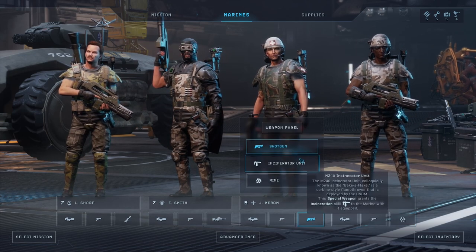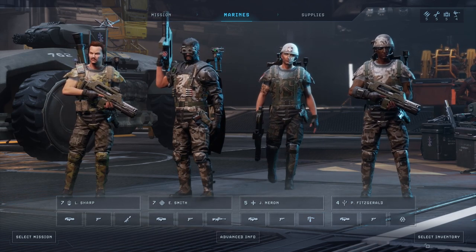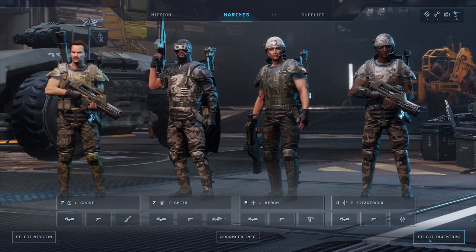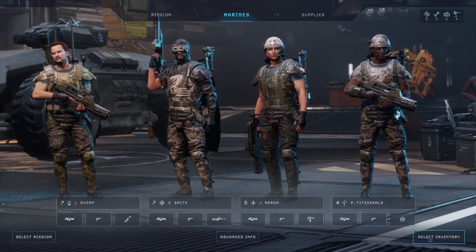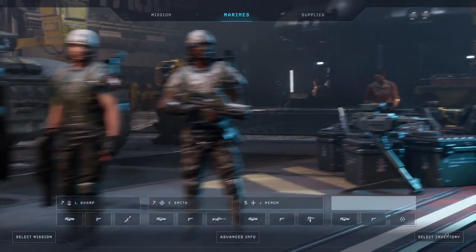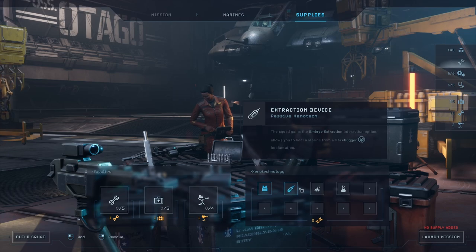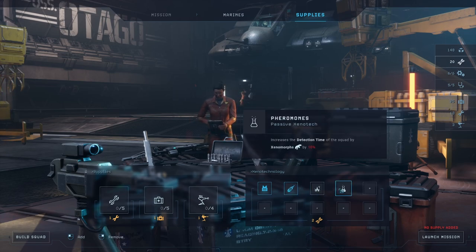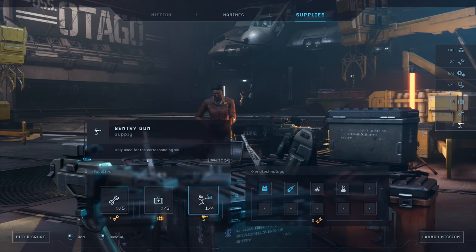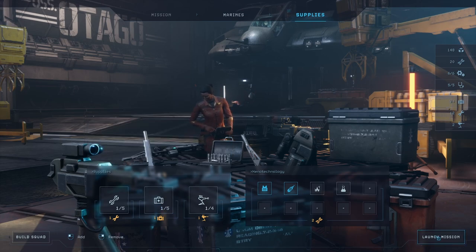No shotgun this time. When someone gets right up on us, I'll have to point in a direction, make them slow down, and walk backwards instead of using the shotgun. We've got the extraction device to get facehuggers off. Bringing a couple sentry turrets — actually, just leaving the loadout like that. We can launch the mission. I'm going to go wash my hands.